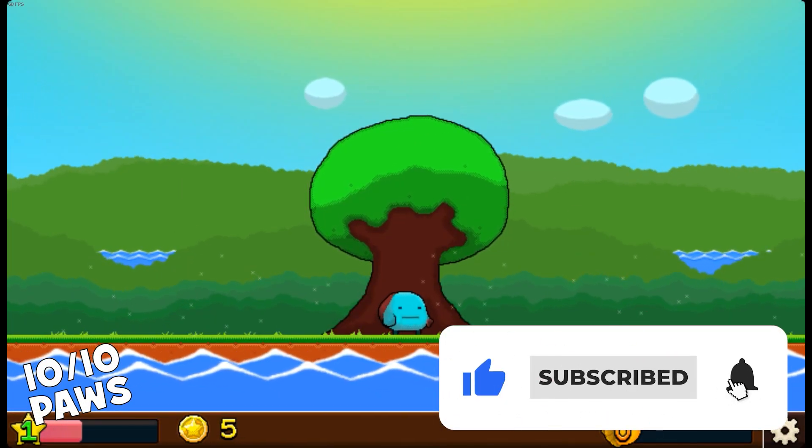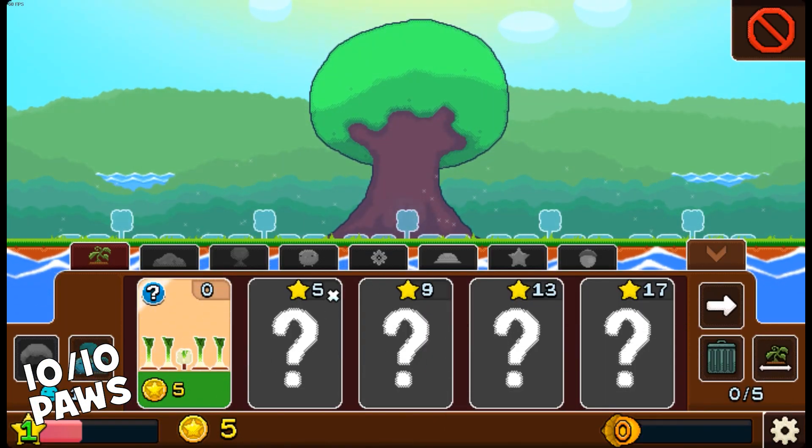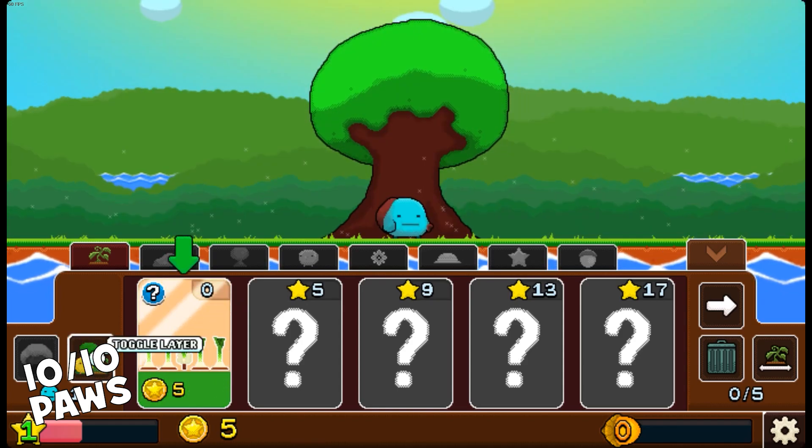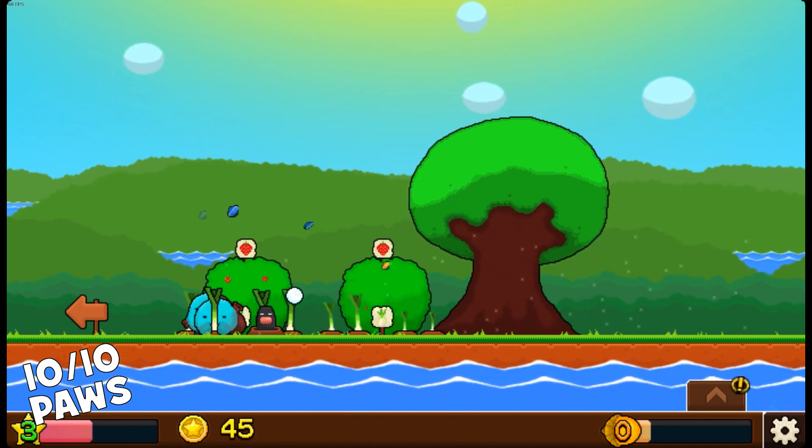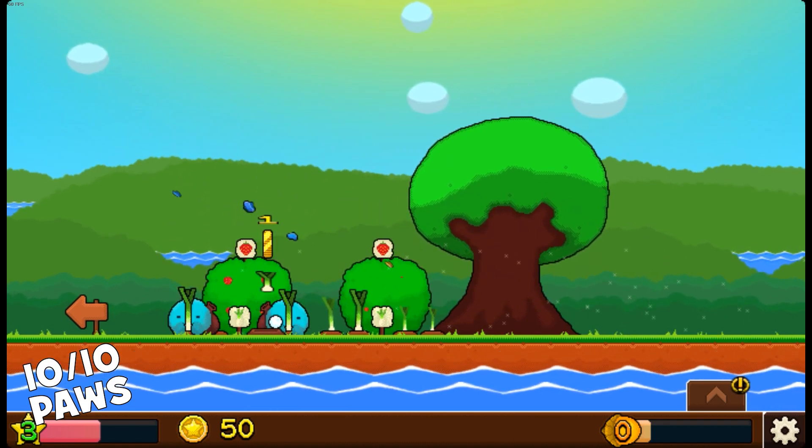Dive into the enchanting world of Plantera II Golden Acorn, where the round blue mellows return to cultivate your garden. Grow plants, trees, bushes, and the magical oak tree rumored to hold the secret of its golden acorns.